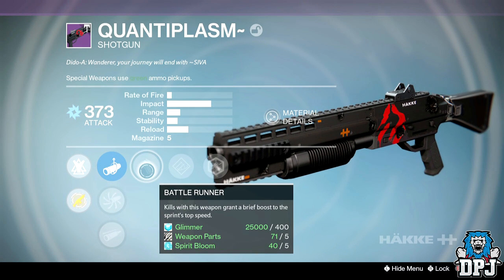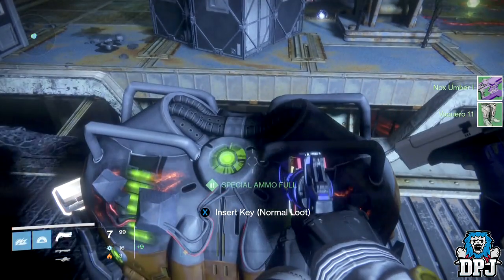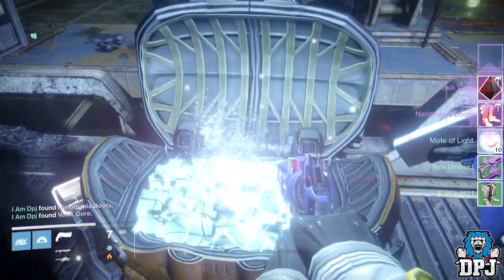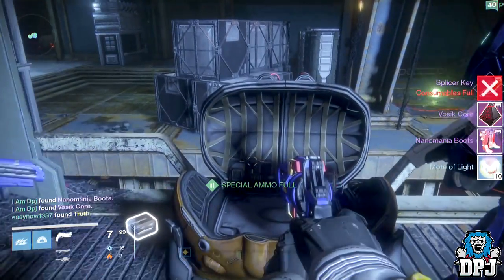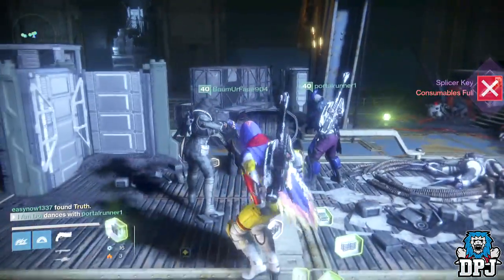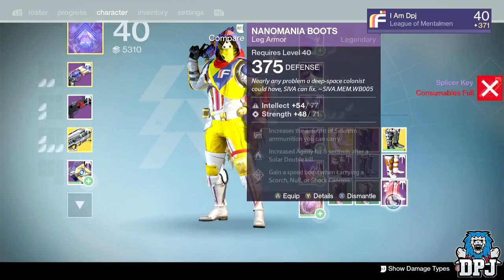With the boss encounters, an extra chest pops up, but to open it you need to use a Siva Key. The chest has a chance of dropping the same loot you get from the boss encounter, so there is a massive chance of duplicates — but there's also a chance of getting something you need that you didn't get from that boss encounter.